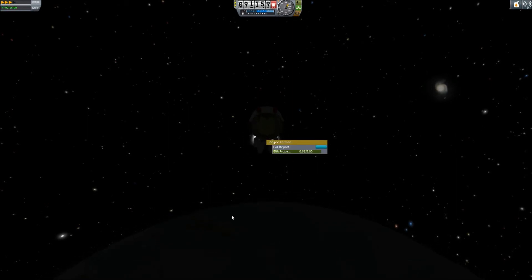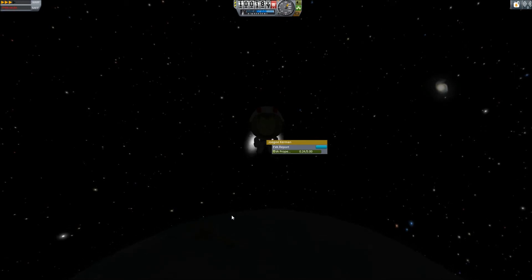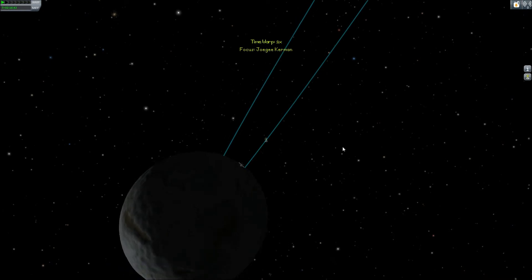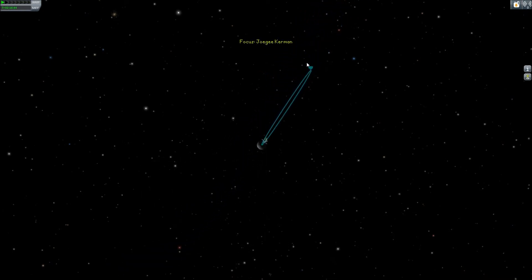Come on, Jogi Kerman. I don't know if we have enough EVA propellant. Oh no. Okay, let's see where we're at. Nooo! We're so close. Look at that. What is that? Four million... meters. So that's... oh gosh. I'm gonna do my math wrong here. Is that 4,000 kilometers?